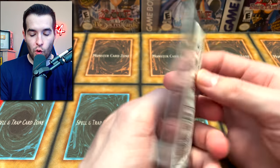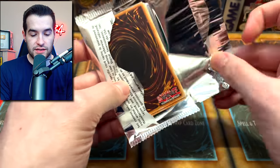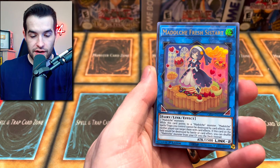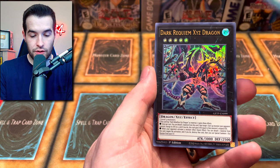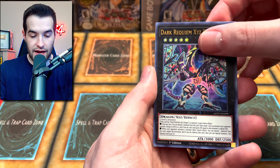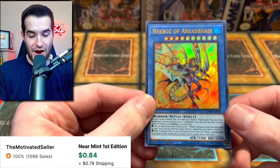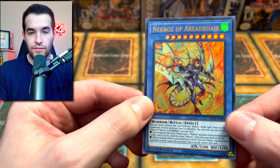Down to the final four packs of Ghost from the Past — can we pull a Ghost Rare? Jama Country, Madulce Fresh Sist Art, Mass Change 2, Dark Requiem Xyz Dragon, and Necroz of a Reabed Hair — this one used to be over a dollar, it's not anymore. Second to last Ghost from the Past pack: Metaphose Combination, Ghost of a Dark Magician, Madulce, Mass Change 2, and Dragoonity Amagram.